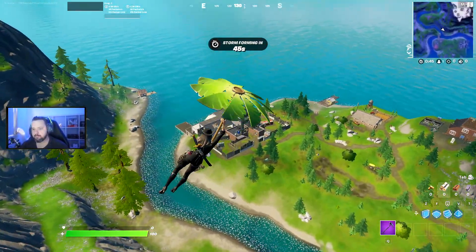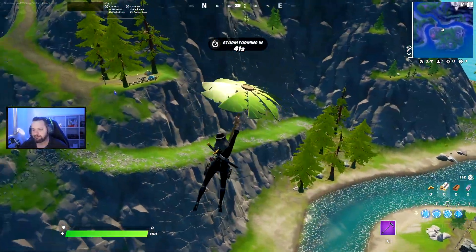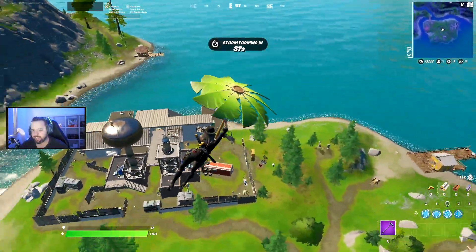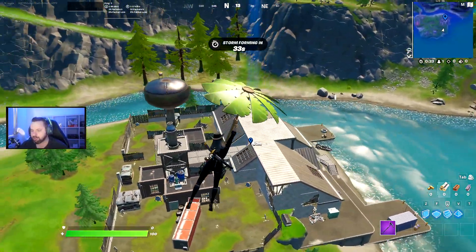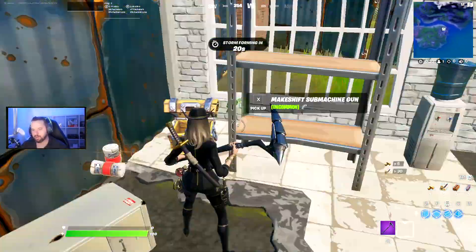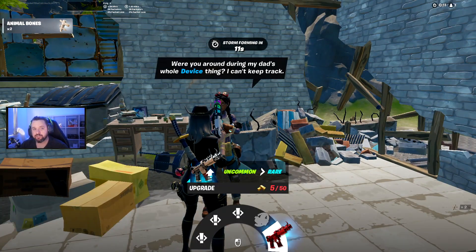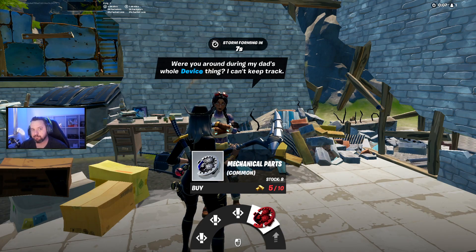The final location on the map — I don't really have a name for this one — but it's the island on the very, very far southeast. If you land at this building here, there is also an NPC that can upgrade. Jewel spawns here, and if you check out Jewel, you can upgrade your weapon to the next rarity as well as buy mechanical parts for 10 Gold.